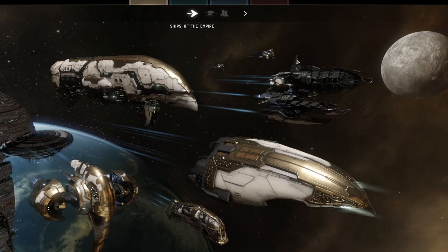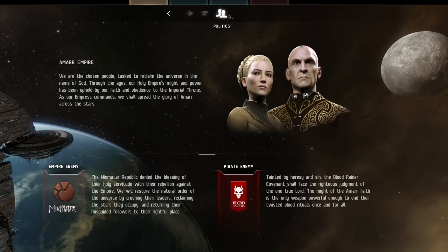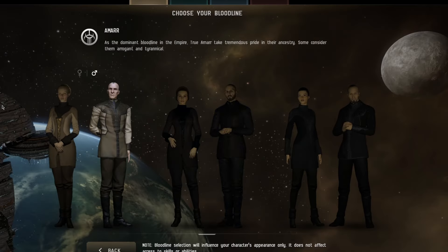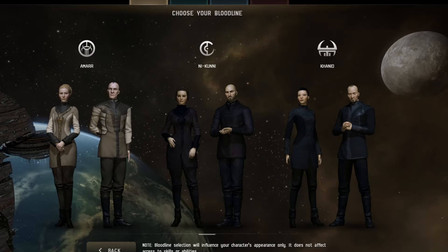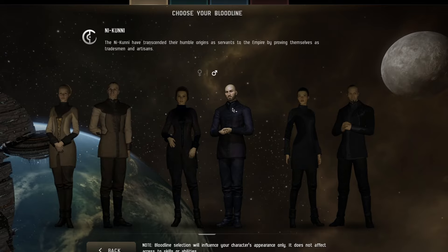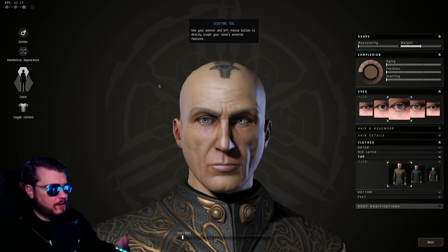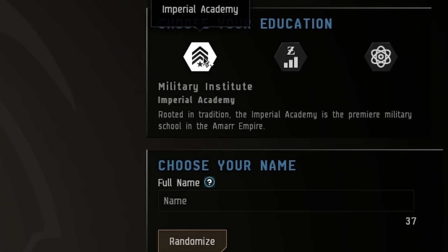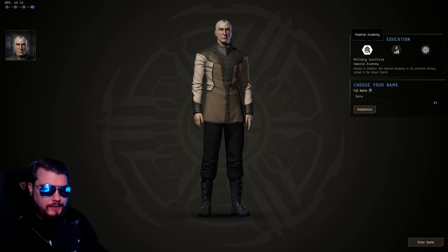The faction selection shows you some of the ships you can fly, their offense and defense, some of their politics, who their empire enemy is, and their pirate enemy — just a little bit of background. Inside the faction selection, none of this really matters. You can choose whatever style you like, whatever bloodline you want. Customize your character however you want. Finally, before you dive into the game, you have to name your character and choose your education, which just determines your character's background and starting station but has no major impact on the game.